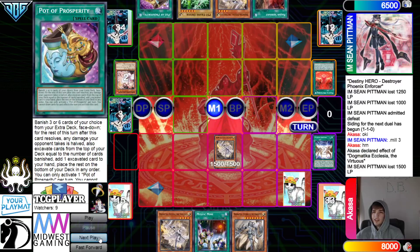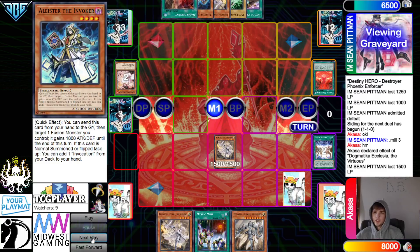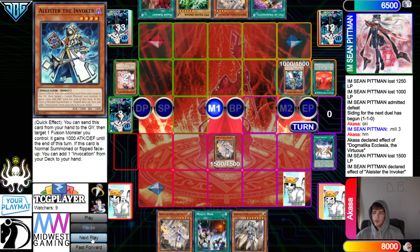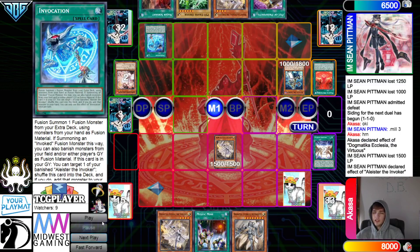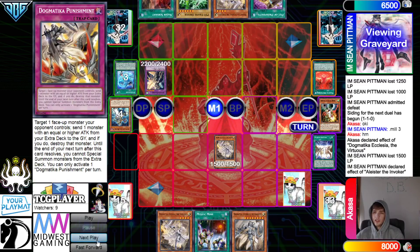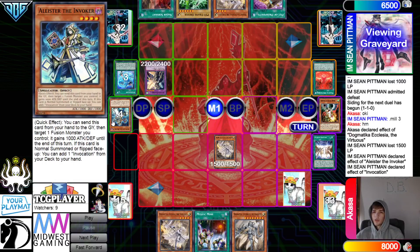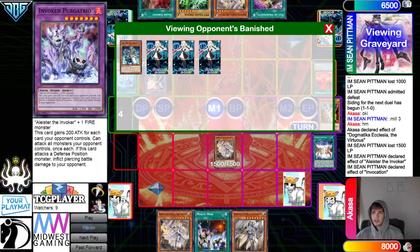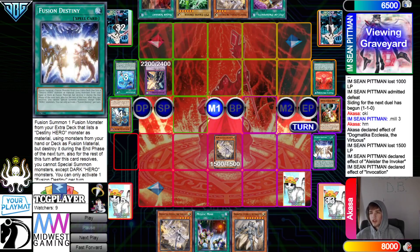They activate Meltdown, Meltdown searches Alistair. Normal summon Alistair — Alistair effect searches Invocation. Activate Invocation — banish Droll and Alistair, go for Raijin. Invocation puts itself back and grabs the Alistair. Nadir Servant dumps Elder and searches Knight. Elder effect tries to pop Ecclesia. They could chain Knight to negate Raijin — Punishment would work this turn. Otherwise, whatever they target they just chain to set, so Punishment doesn't do anything.